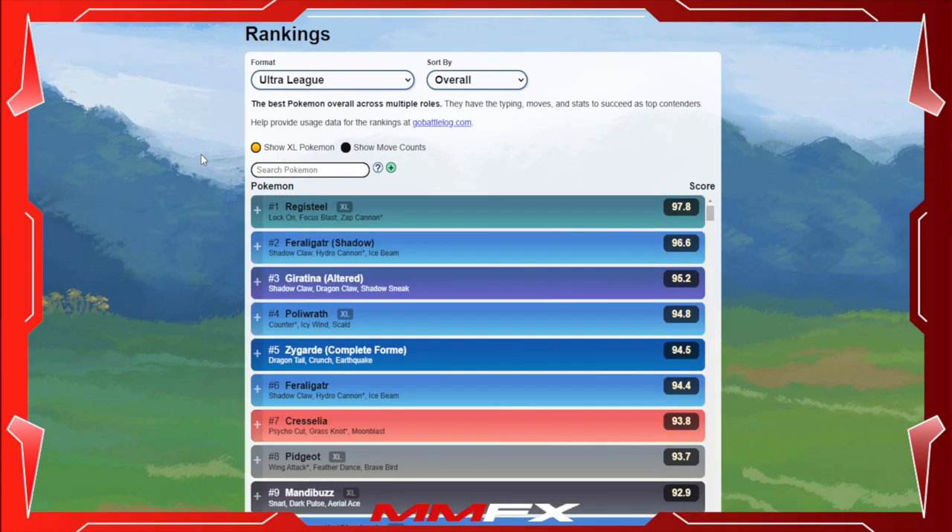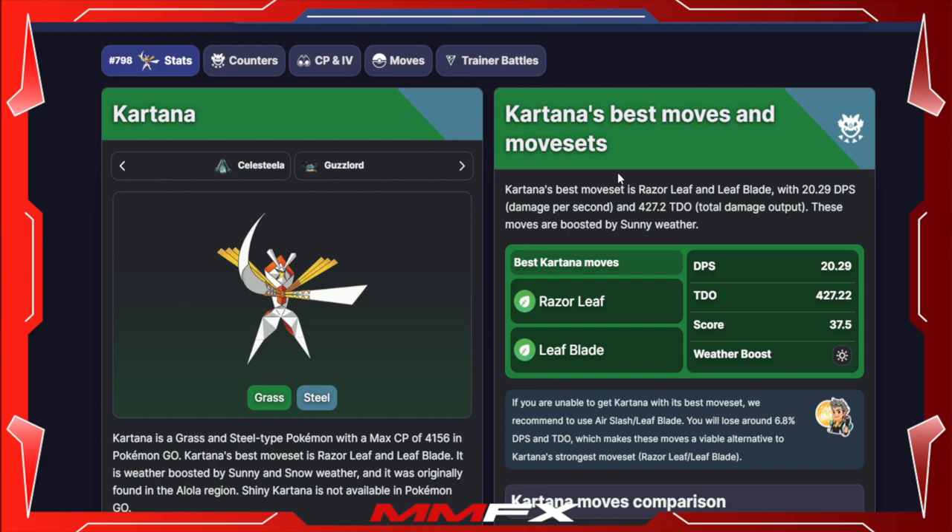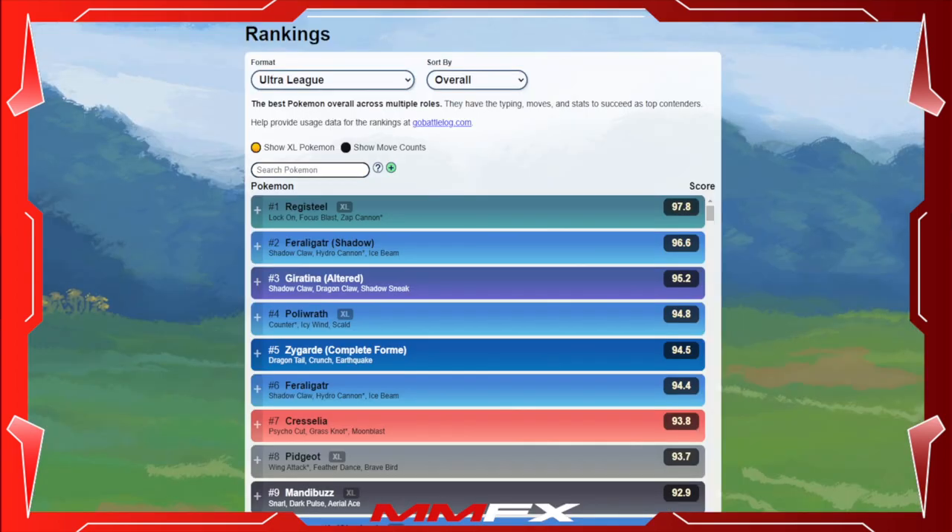Kartana is a great raid attacker in the Grass category. You can add a second move to give it more coverage, but the Grass moveset is the way to go. If you're looking to get one for raiding, try to power it up as much as possible with Razor Leaf and Leaf Blade as its main attacking moves — you could add Night Slash if you want. That's where I'll leave this video. Let me know your thoughts in the comments, comment if you're going to be going for a Kartana, subscribe if you are new, and I'll speak to you all in the next one.